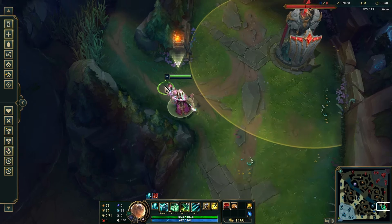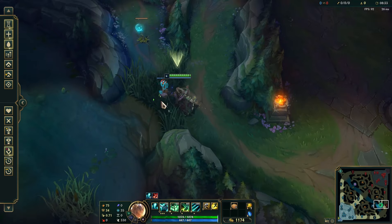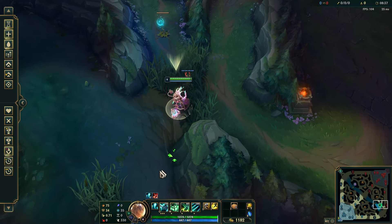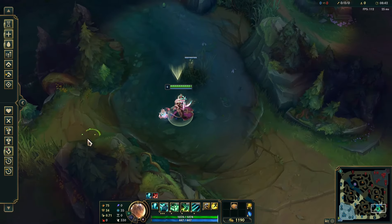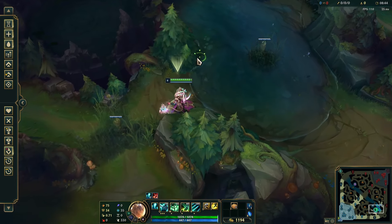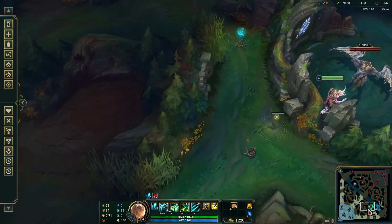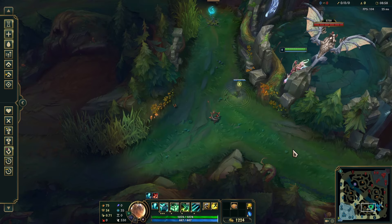If you're playing on the red side, you now want to control ward your own tribrush. This is for a similar reason — it gives you a massive early warning against any junglers coming from behind. Follow it up with a ward in pixel brush and you should be pretty safe. If you want to go for deeper vision, a ward in your opponent's tribrush is a great option, and for even deeper vision you can go into dragon pit to place a ward behind here. This can be a great early warning system for any junglers coming for you.